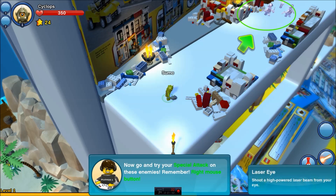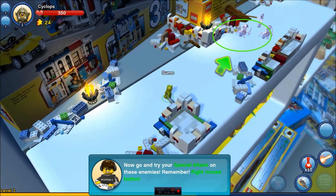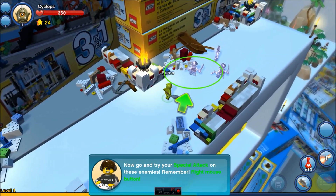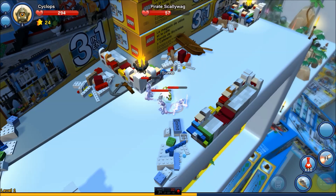Sweet! What do we do here? Laser eye. Shoot a high-powered laser beam from your eye. Okay. Cyclops much? Go try your special attack on these enemies. Remember, right mouse button. Not close enough. Let's try this. Little AoE there, huh?